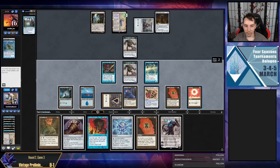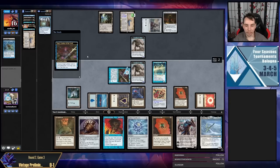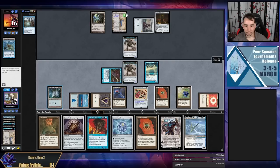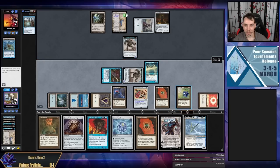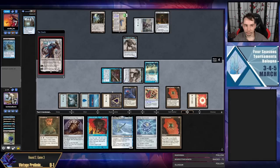Let me put Yorion in my hand so I have Force, then bring back — I guess I could have done that before I cast the Thought Monitor. I wonder if I could have made a 16/16 unblockable this turn instead. I can also chump with my Thought Monitor because that lets me replay it with Emry — there's just so many things I can do here and so little of them matter. This deck is so cool — I'm so sad we lost round one.